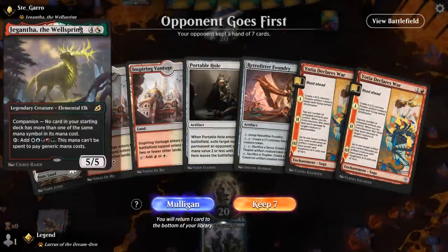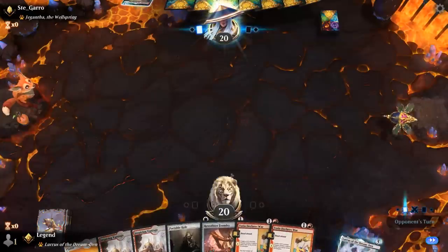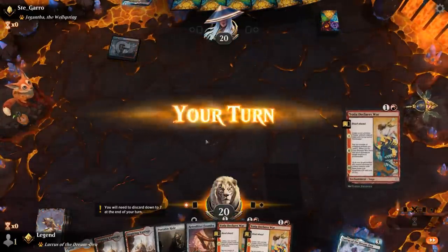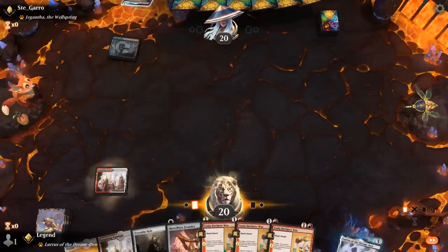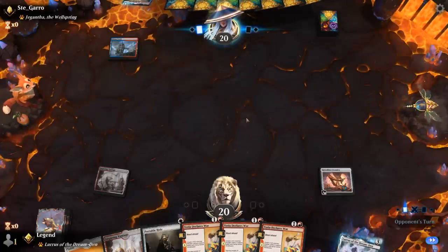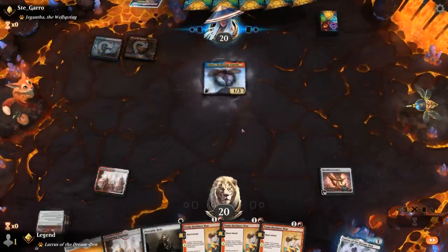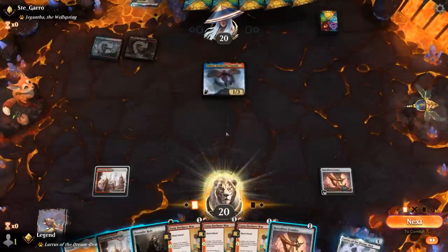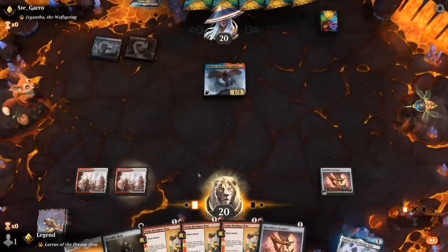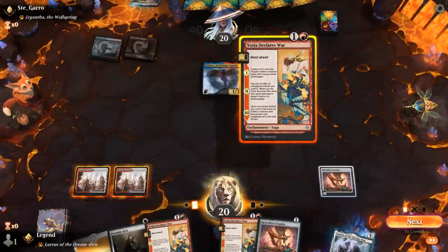We're on the draw facing Jigaltha's companion, so it could be Wizards — and if that's the case, I like this hand a lot. We've got Foundry, Portable Hole, and double Declares War, so a ton of interaction, which is what we need. The Wizards deck doesn't typically have answers to artifacts. Balmor — okay, that can go in the hole, or maybe more efficient to Declare War first, and then next turn we can Portable Hole plus another Declares War.